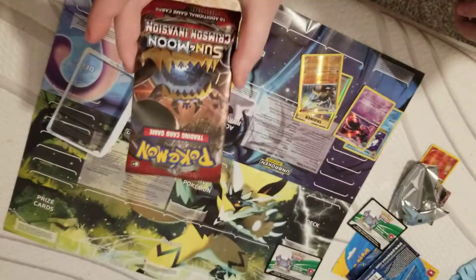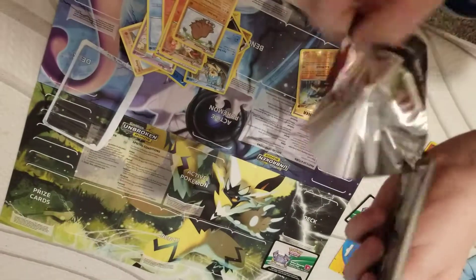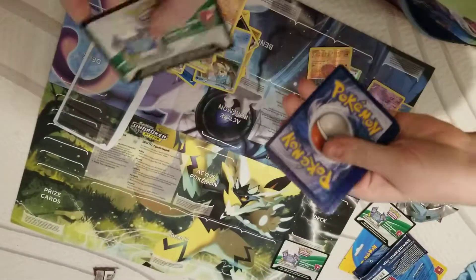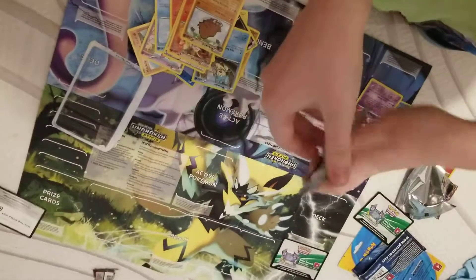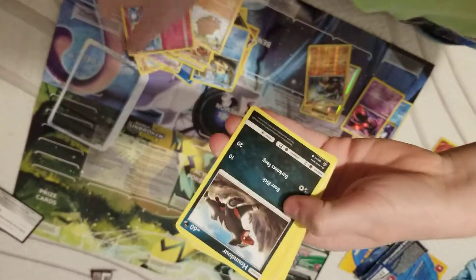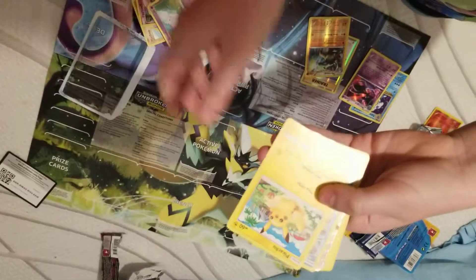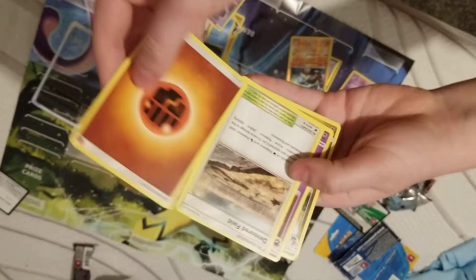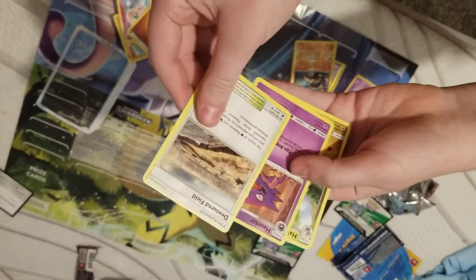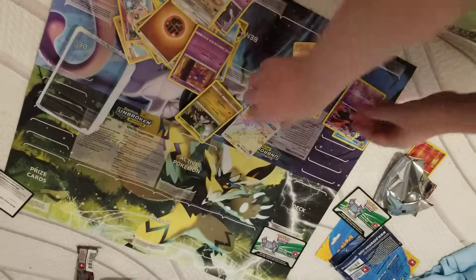Now we have our last pack, Crimson Invasion. Code card. Jigglypuff. We have Houndor, Spoink, Mistrevious, Pikachu, Swinub, and a Sylvie GX Rainbow Rare slash Hyper Rare, Energy Divorce Field, Haunter, and Hakomo-O.